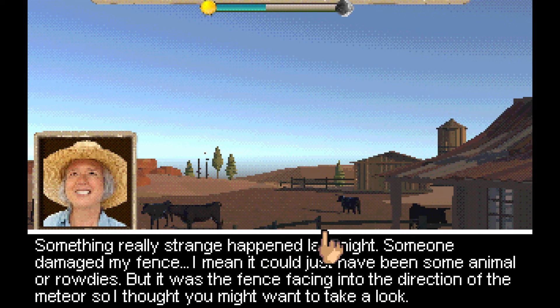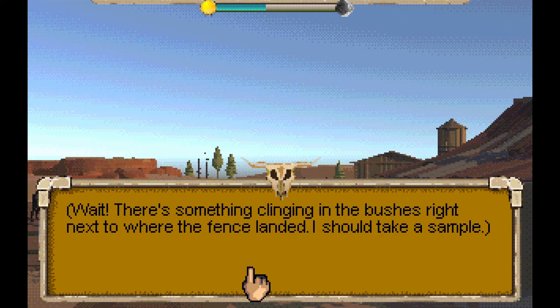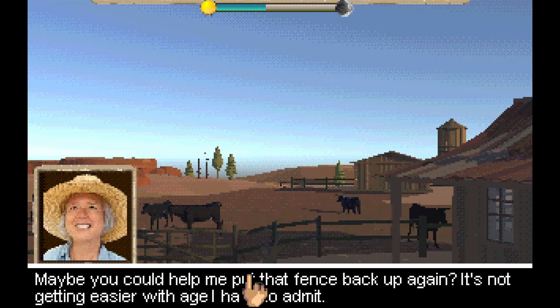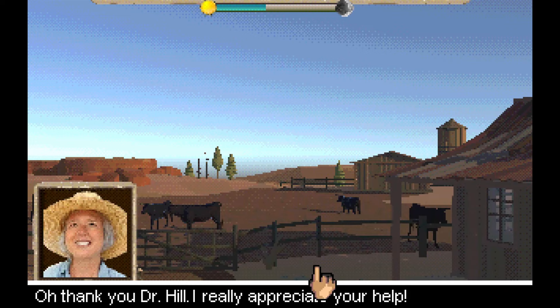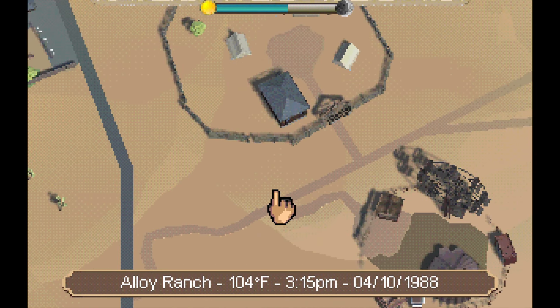"Something really strange happened. Someone damaged my fence — it could just have been some animal. But it was the fence facing the direction of the meteor, so I thought you might want to take a look." Besides the broken section, it seems in good shape. It was an animal — had to be a big one, like a big ant. There's something clinging in the bushes right next to where the fence landed. That face is freaking creepy. It definitely has a creepy vibe. We're one step closer to the end of the world because I helped put up a stupid fence.